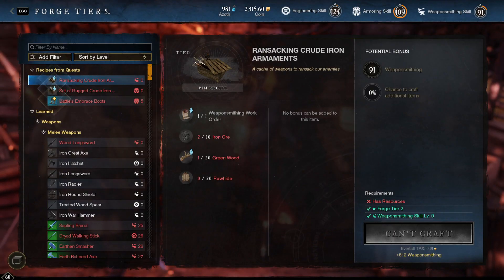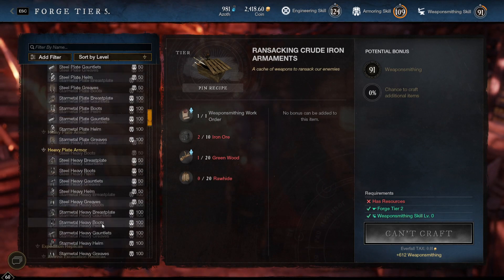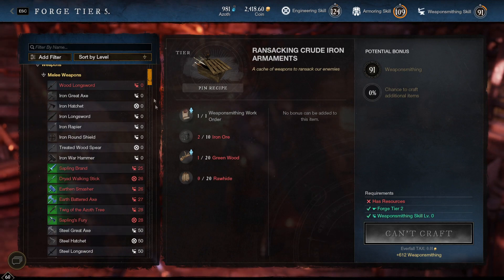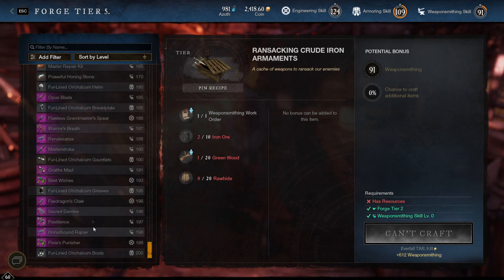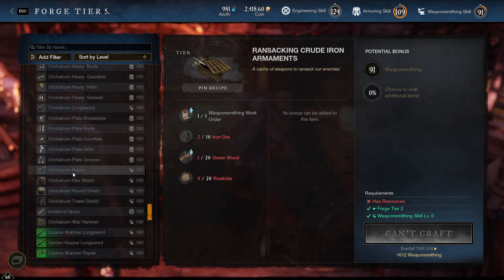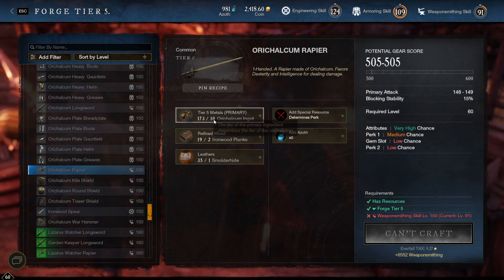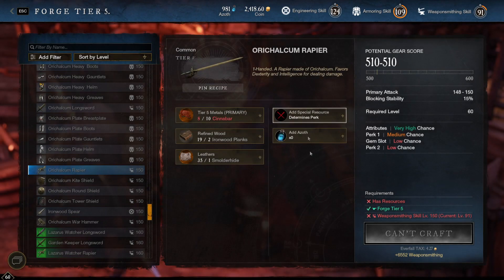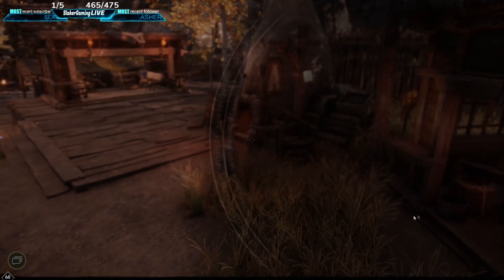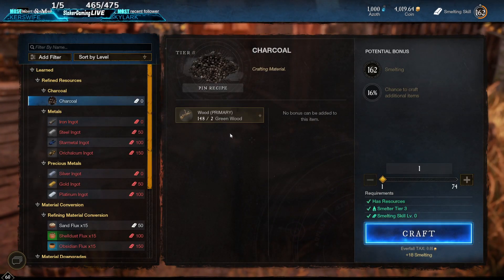The first thing about weapon smithing: you want to level it to 200 so you can build the best weapons. You can build things along the way — like orichalcum repairs at 150 — but the higher your level, the better your chance of building something better. It's not going to be easy; it takes a lot of time and effort.